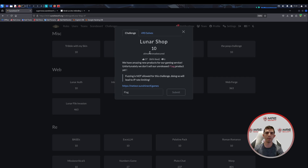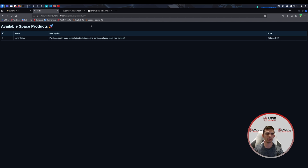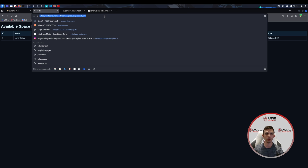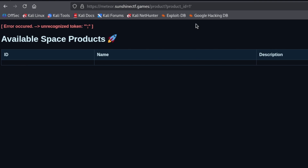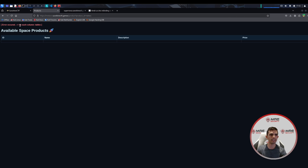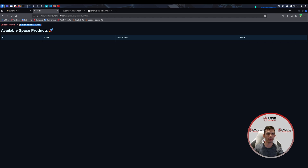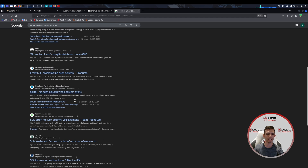The next challenge is Lunar Shop. It says we have amazing new products for our gaming service, but we don't sell our unreleased flag product yet. We head over to the website and see view products, then product one. Whenever you see something having to do with an identifier, you always want to try a simple SQL injection attack. We try something basic like a single quote — we do get an error message. We try putting 'tables' and it says no such column for tables. Looking up this specific error message on Google along with 'SQL error,' it looks to be using the SQLite database.